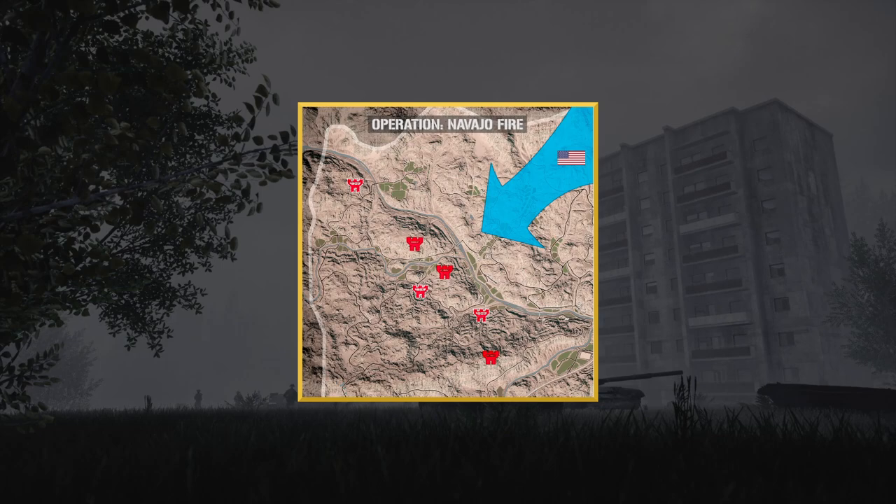The US is pushing out of the northeast FOB. Their job is to find and locate a Russian COP location, assault it, and secure the position by destroying the radio. The Russians' objective is to defend whichever FOB they choose — there are three different locations — and eliminate all US forces. Pretty simple: defend and destroy.